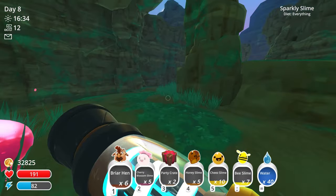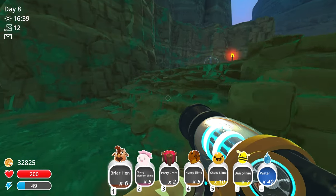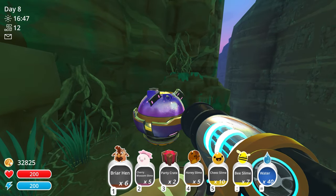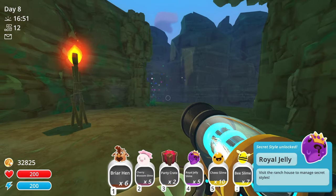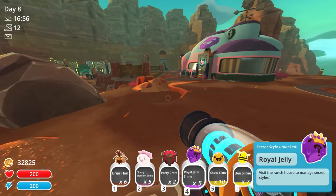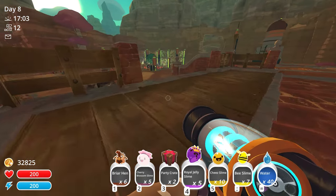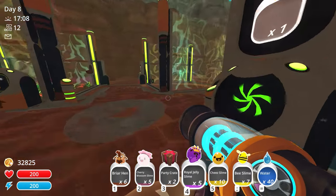There's a teleporter back home over here - it's a one-way portal. Is there anything else we missed? Wait - there's a secret skin unlock! We got the royal jelly skin for honey slimes - it's got a little crown on them! Let me place it down. Back at base now and the royal jelly skin makes them look different from regular honey slimes. We kept the default skin in the first series, but I'll keep the royal jelly look for now.